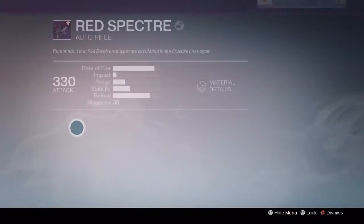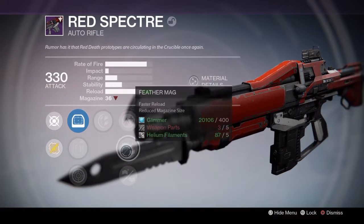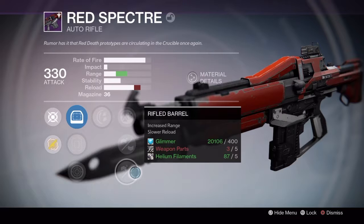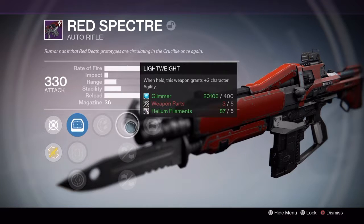Let's have a look at this bad boy and see what it dropped like. There it is — Red Spectre dropping in at 330 attack with Rodeo, which reduces the severity of the weapon recoil. We've got Lightweight, Feathered Barrel, and the awesome perk Army of One — quick unassisted kills with this weapon reduces grenade and melee cooldown.